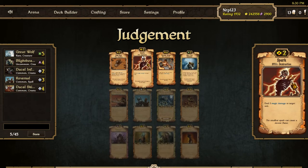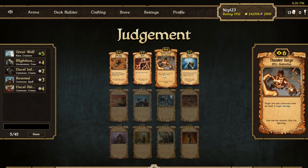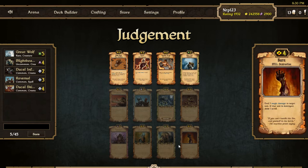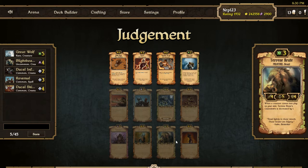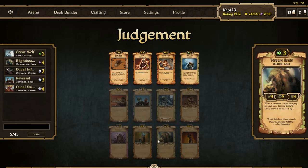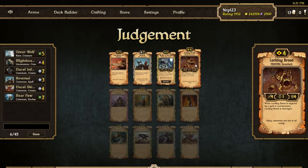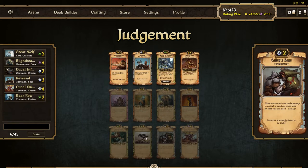Burn and Tearing Brood — these are two very good scrolls. Burn is amazing but we don't have any energy creatures yet. I could go Sparker, Thunder Surge, Locking Brood and Burn, or I could take Bear Paw, Brother of the Wolf, Tearing Root, which would also be really nice. I'm leaning towards that route — I'll take the Bear Paw.